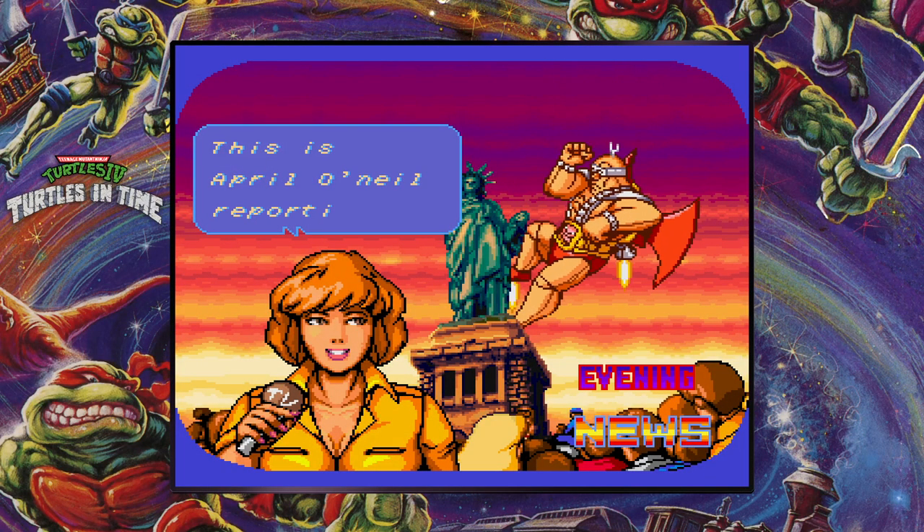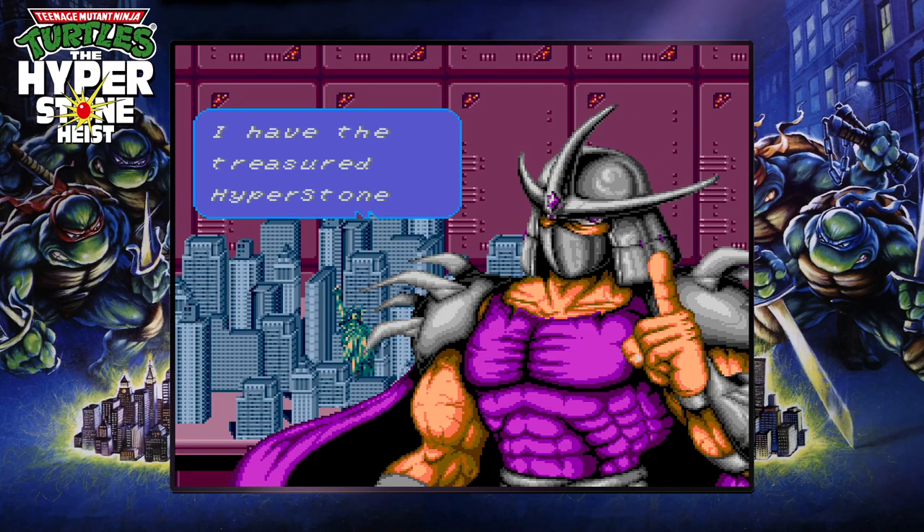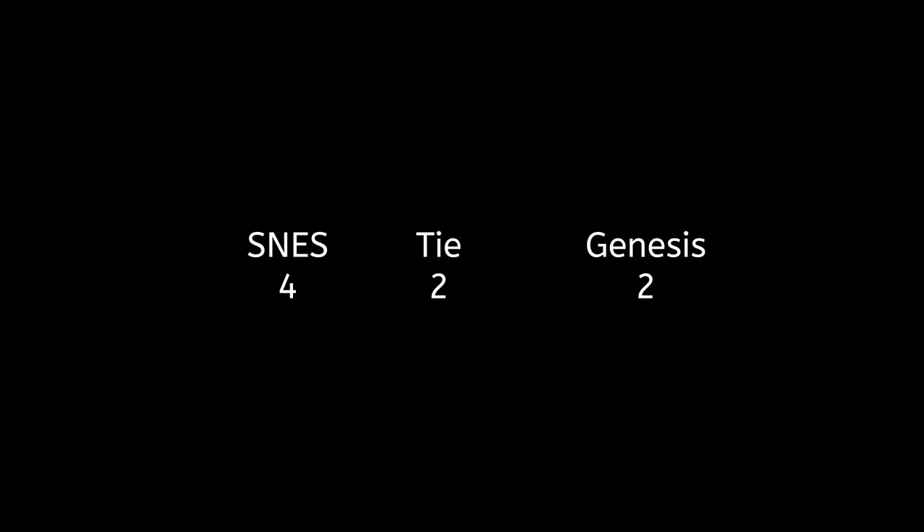If you've already played Turtles in Time, you already know the plot. Hyperstone Heist's story is that Shredder takes the treasured Hyperstone from Dimension X and shrinks Manhattan Island. This plot is borrowed from Season 2's The Eye of Sarnath tetralogy — partially. Neither game gets the win for original story.